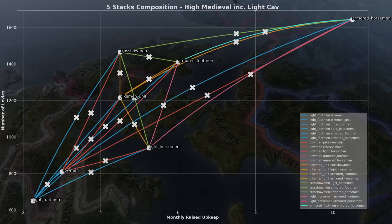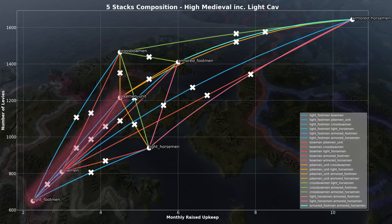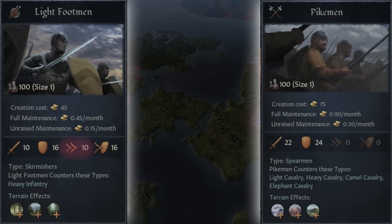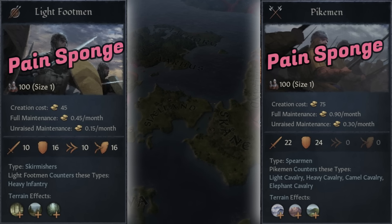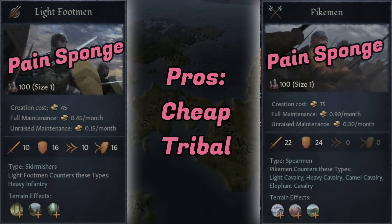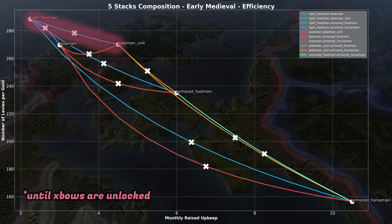Lights and pikes have done surprisingly well — they are better than bows and pikes at any point, and have pursuit to back, so they are very cost effective. That said, if you have this combo, you've not got any damage dealers, so the battle isn't going to draw to a close quickly. So if you want speed, this ain't for you — but otherwise it's cheap, available in tribal, and performs the best for buck. Huzzah.